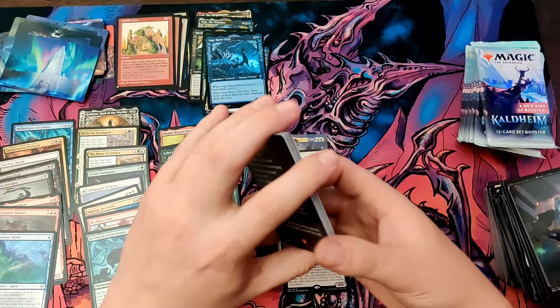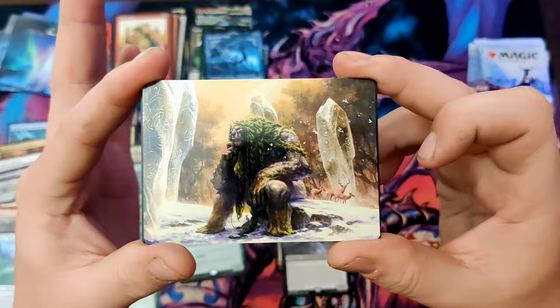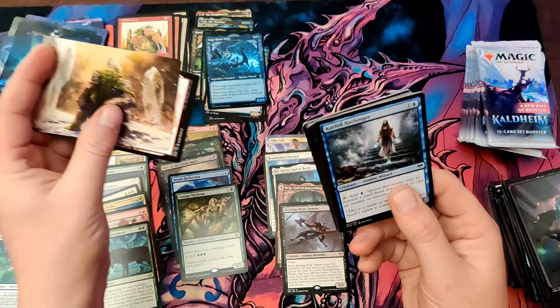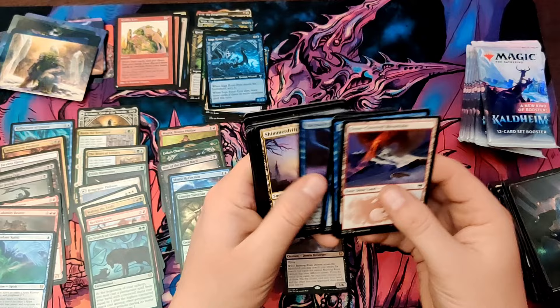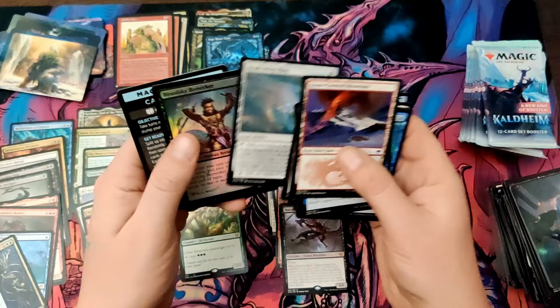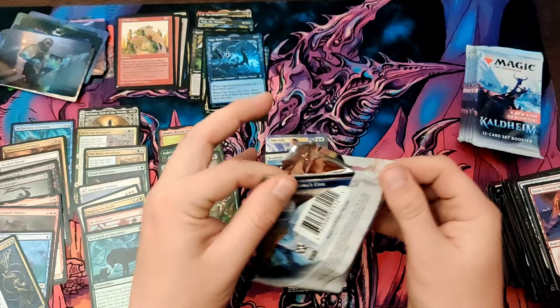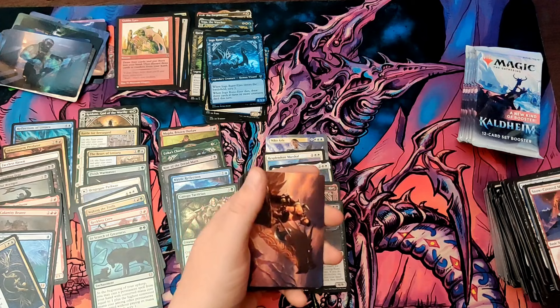A list card — into the last set, let's hope we get some bombs here. What is that one? It's Svella — I should have known that. Very nice. Ravens' Warning, Replicating Ring, Blood Sky Berserker — nothing amazing there. I've got to put my coal in my stack of art. No list card but a Colossal Dreadmask. Shall we pull a Koma? That would be beautiful.